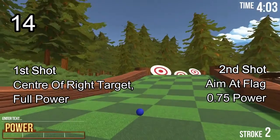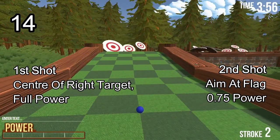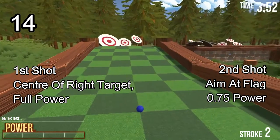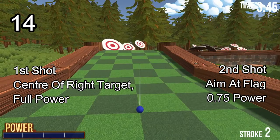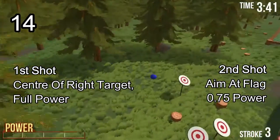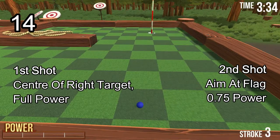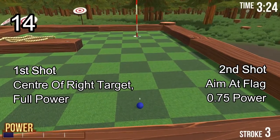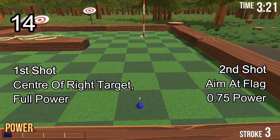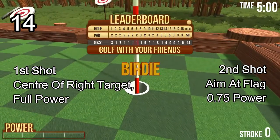Hole number 14. I've seen someone get a hole-in-one once but I think that might be outdated now. The most consistent way is to go full power aiming at the right target, at the centre dot. This will bounce you over and get you in a good position. This is one hole I think maybe I can get in one, but at the moment I'm very doubtful — I've never got it in one and I think it might be impossible. So go to 0.75 power and just release. Easy two.